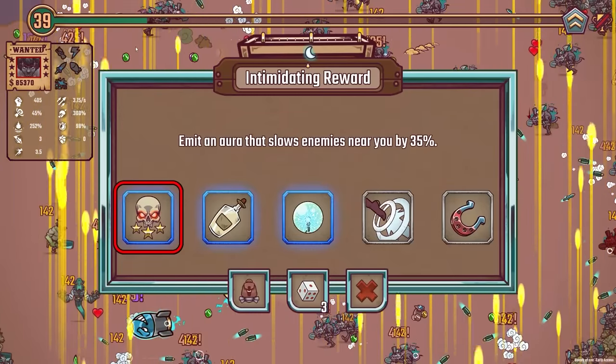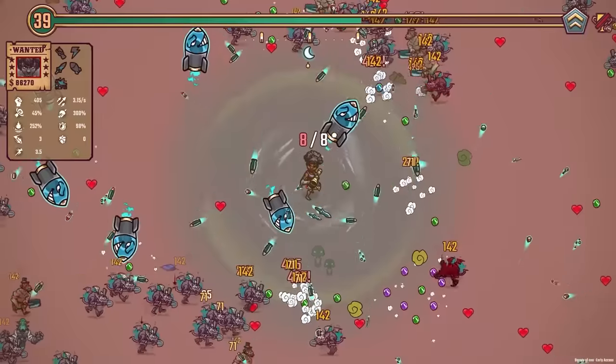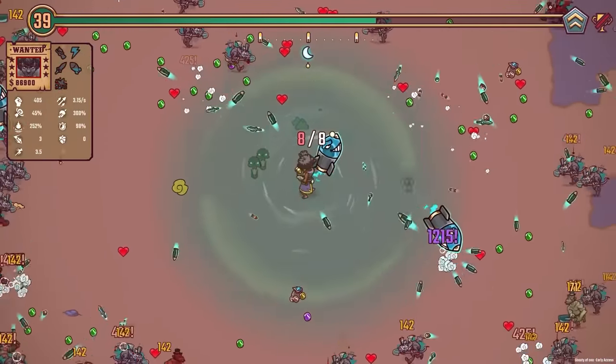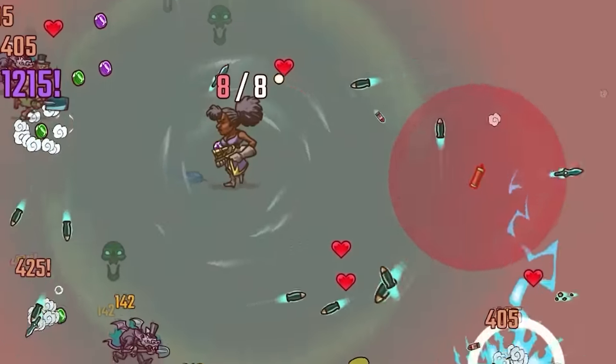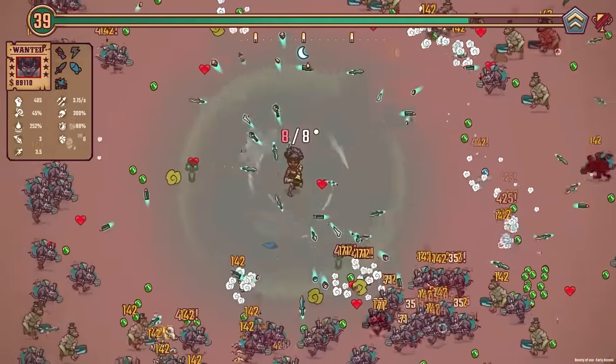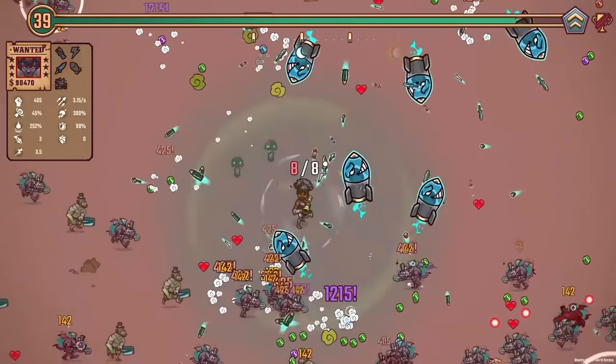Emit an aura that slows enemies near you by 35%. Well, since our aura is so huge - it's nearly the whole screen - let's just slow everyone down. Now no one can get close. They'll be stuck in my garlic fart breath for ages as well. If I keep moving, they'll also be stuck in my earthquakes. I've turned the explosions off but they are still there - trust me.